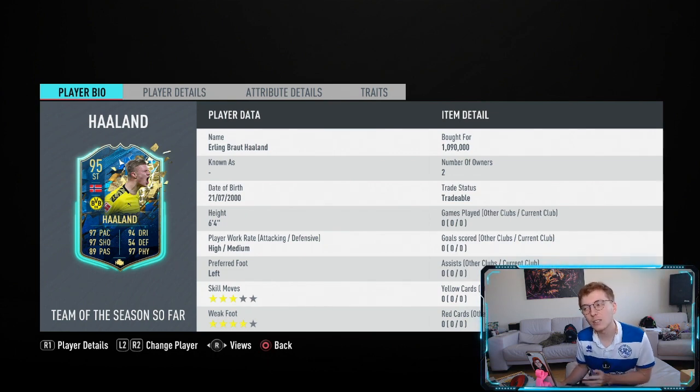High/medium work rate, six foot four, three star skill moves, four star weak foot. Obviously the three star skill moves are a little bit of a stinker, but I just have to remember that he's got that four star weak foot and that he cannot do four star skill moves. I'm hoping he is going to be insane.